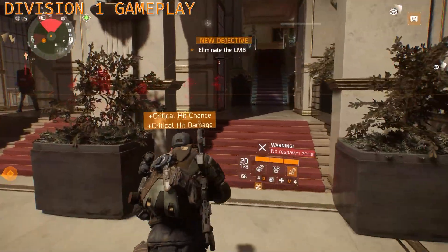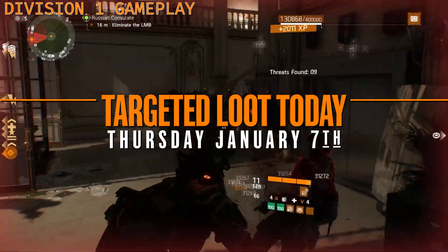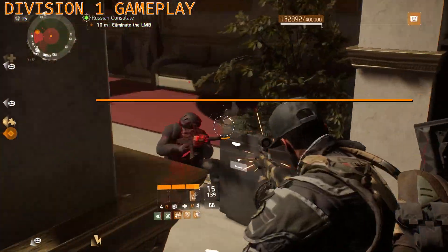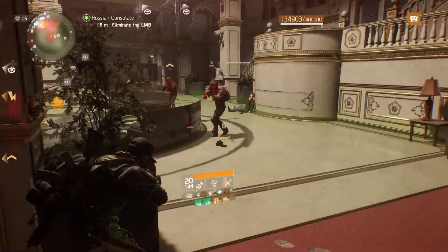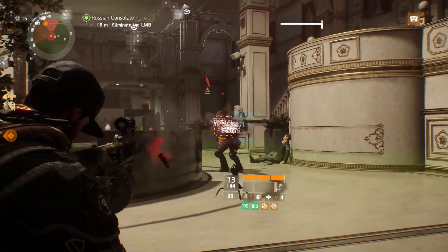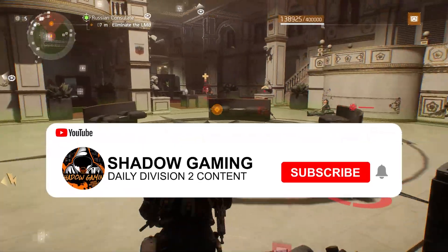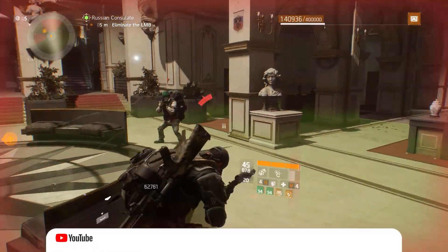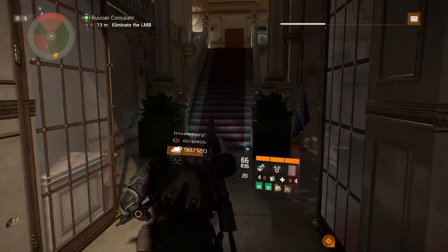Good morning agents and welcome to another daily episode of Targeted Loot, your daily farming guide for Thursday, January 7th. In this series we cover the targeted loot map, dark zone exclusives to farm for, highlights from the weekly vendor resets, and build and farming suggestions. This is Shadow Gaming — if you're new to the channel, enjoy the video, consider pressing the thumbs up and subscribe buttons below, and remember to comment below if you have any questions.